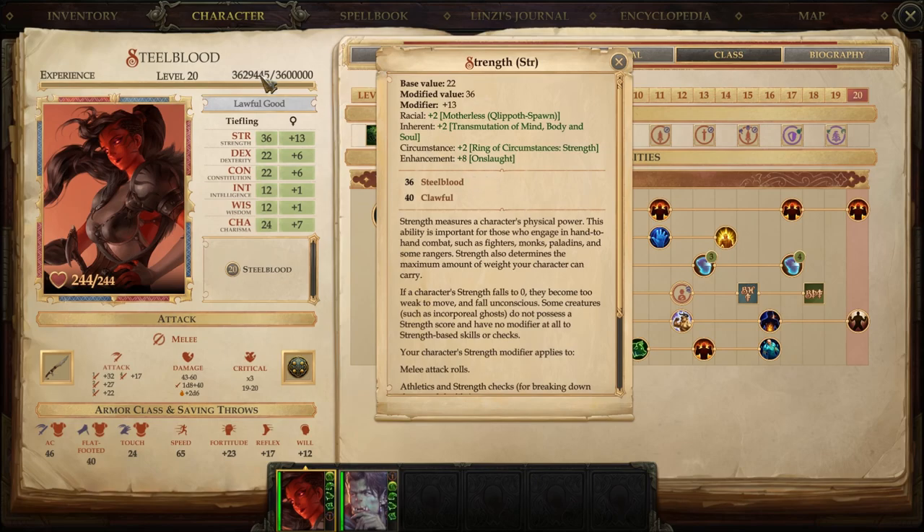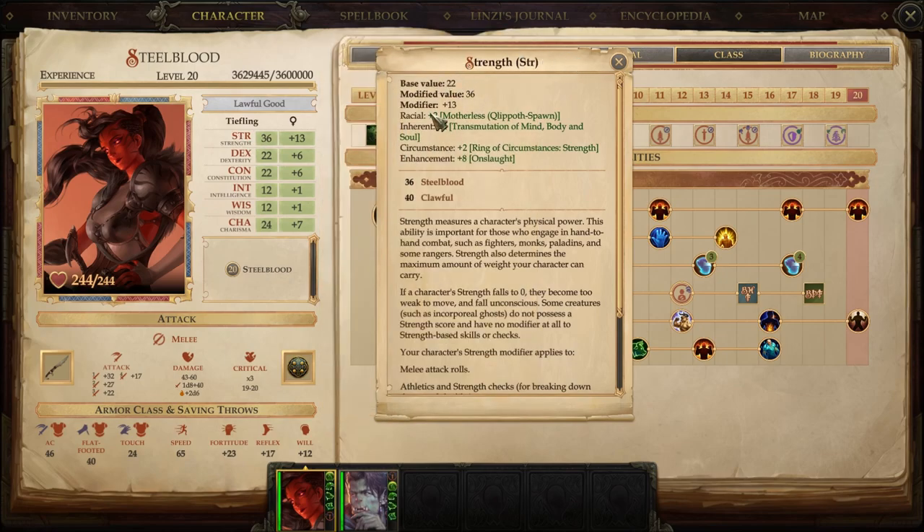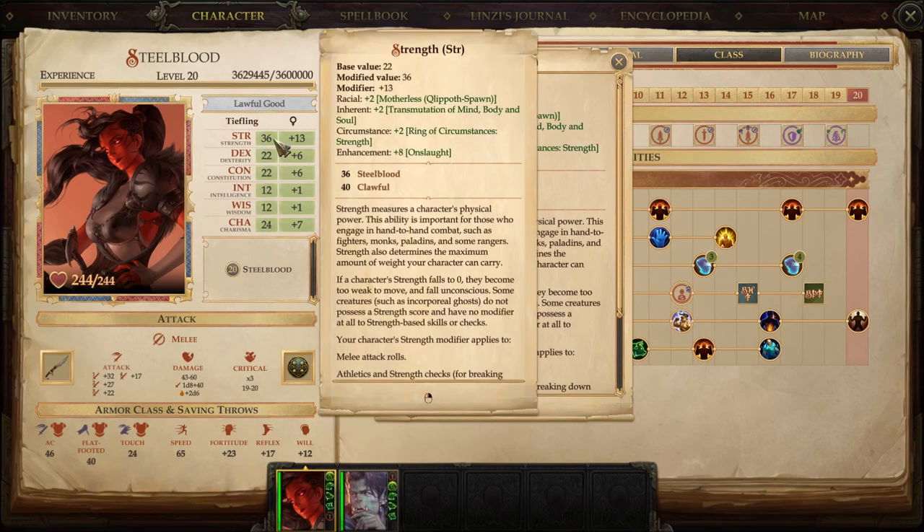We invested all 5 ability score points as we leveled up into Strength — at levels 4, 8, 12, 16, and 20 — finishing with a solid 24. You see 22 here, plus the racial +2, making 24 total. That's the strongest character I can make innately, and that's not counting spells, buffs, or gear — but 24 is solid.